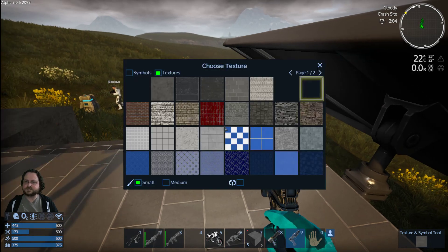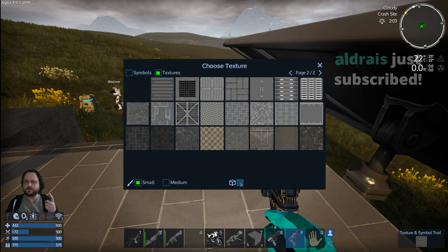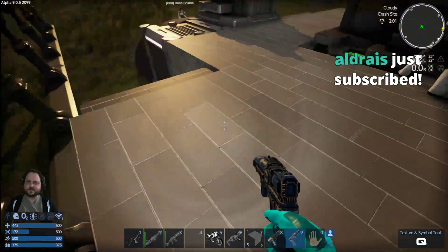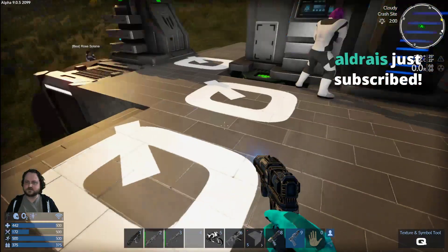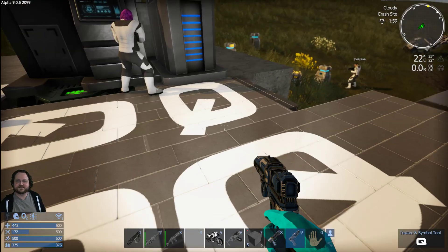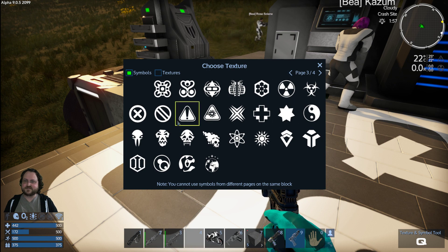And there's two pages. Second page should have... Oh, symbols — there it is. You can rotate by continuously spamming this — drop the Q spam all over the place. Lots of pages. You know, put down some biohazard stuff.